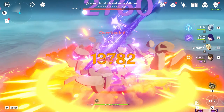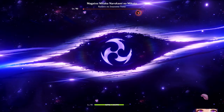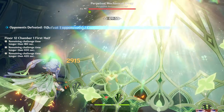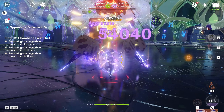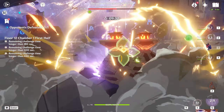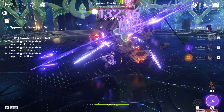The Raiden Shogun has all the roles. She is a battery unit, she is a buffer as she buffs every elemental burst's damage, and she is a sub or main DPS. She batteries your team so your gameplay speeds up, you can do more elemental bursts, and you get more energy recharge constantly. She also buffs elemental burst damage for other characters while her Elemental Skill is active. She can be a sub DPS where you swap in, use her elemental burst, and swap out again, or even a main DPS in a Raiden-centered team. Having her in a team is always an upgrade.